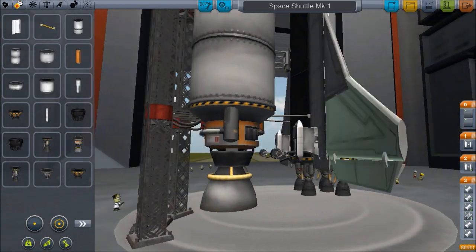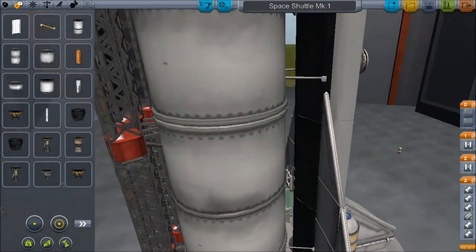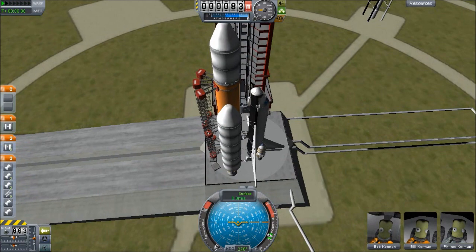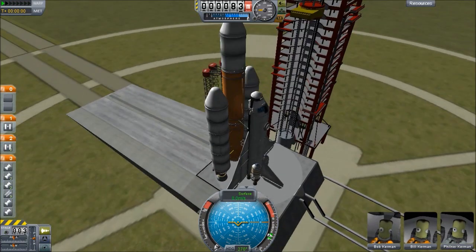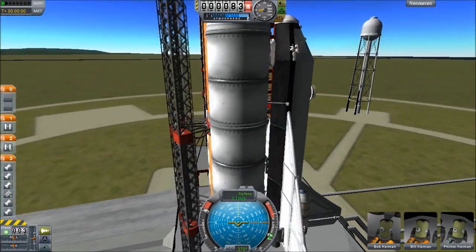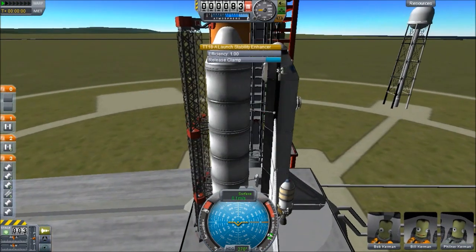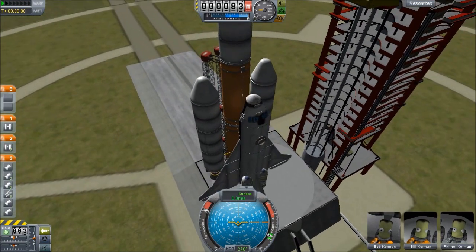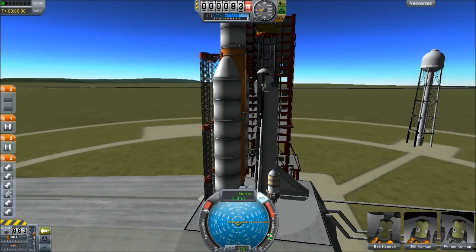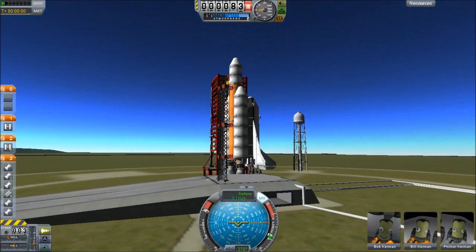He told me how to fly it, and me being me, I promptly forgot how I'm supposed to fly it. So I'm thinking we're not gonna go into space today, but I'm gonna try. The only thing I remember that he told me about this design is that these boosters on the side — we don't actually detach them separately. We have to dump the whole stack — the main fuel tank, the boosters — all of it at once, because it doesn't work otherwise. There was one other thing he told me, which was probably something to do with throttle control. So I'm probably gonna screw it up really bad right now, just with liftoff. Here goes nothing.